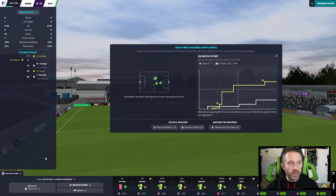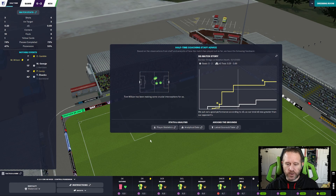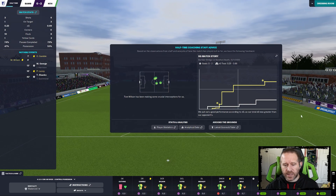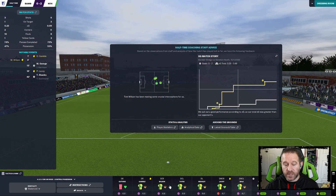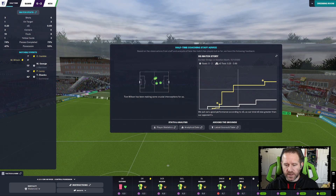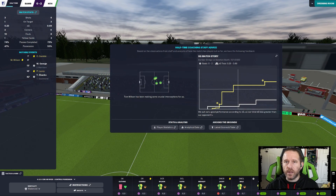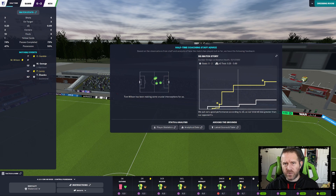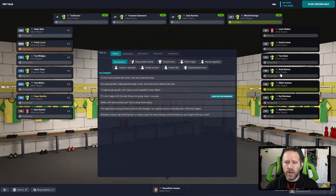With a 2-0 lead in a game we're only slightly edging, we're going to go balanced for the second half, try to control things, make sure we're staying behind the ball just a little bit better. Gamble has a yellow, Lacey has a yellow. Nobody has terrible ratings. The defense is kind of just so-so, which is normal for our team - we're not great at stopping individually. We're able to get goals here and there, it's just the bleeding goals from the defense that is still a bit of a problem.